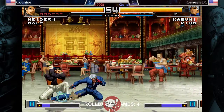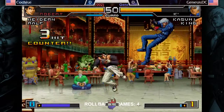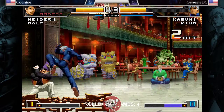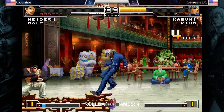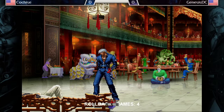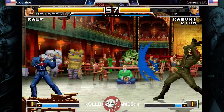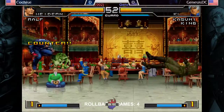Alright, so we got Robert, EX Robert, of course. A simple, regular bull. Hydran's pretty alright, but you have to charge a lot with him, so we're gonna be holding a lot of down-backs just to get both charges in that way.